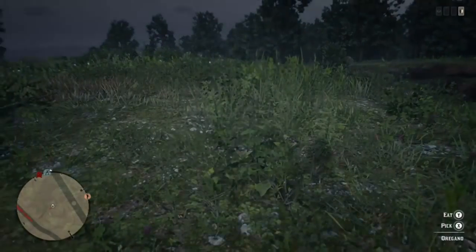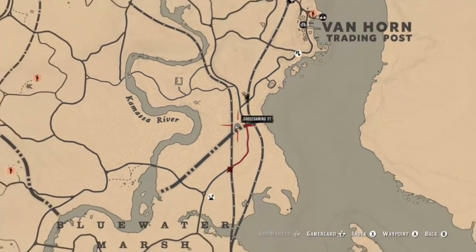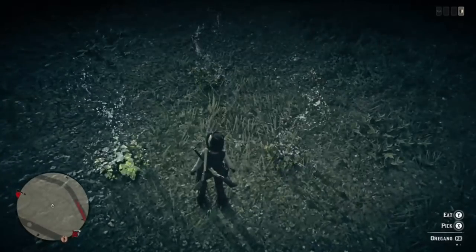First thing we're going to talk about is oregano and we are to the east of Bluewater Marsh. At this location there are four oregano plants. I'm going to go ahead and show you two more locations where you can find plenty to get the challenge done.